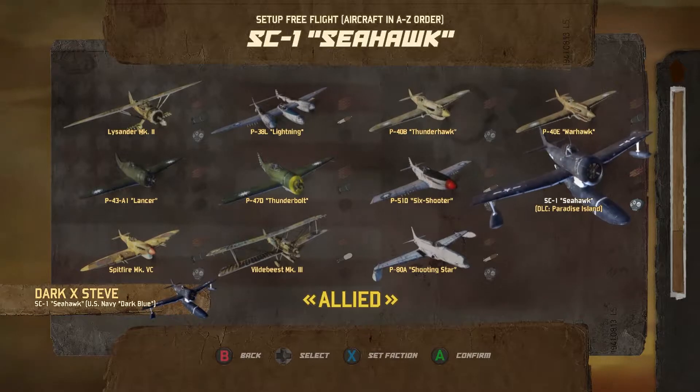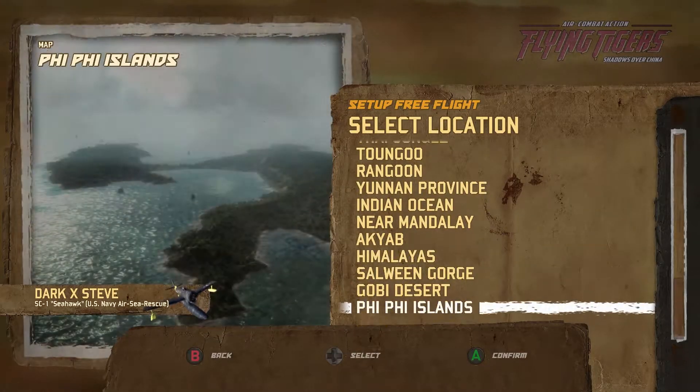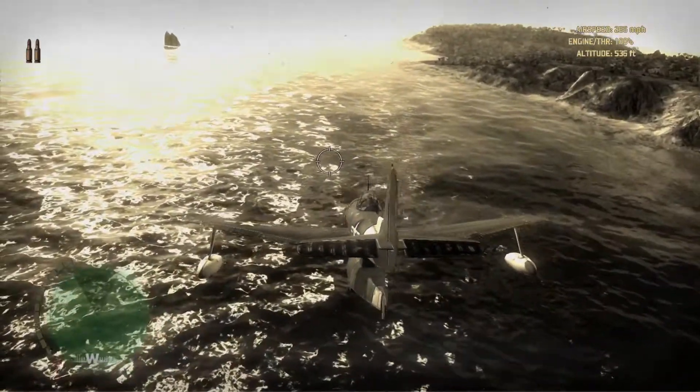Hey, that's Steve here with another achievement guide on Flying Tigers: Shadow over China. This is the 'Waiting for Sperm Whale' achievement, worth 30G. For this achievement, you need to land on the water near the Fifi Islands and wait for the sperm whale to appear.